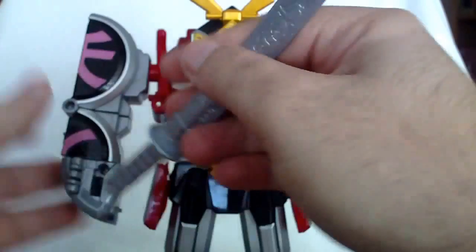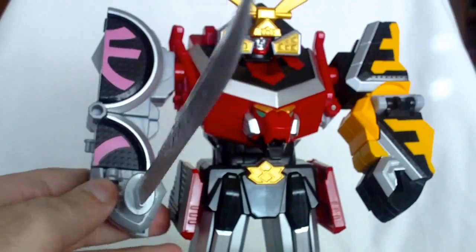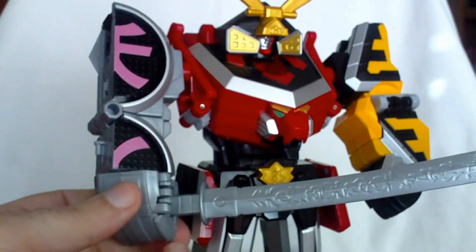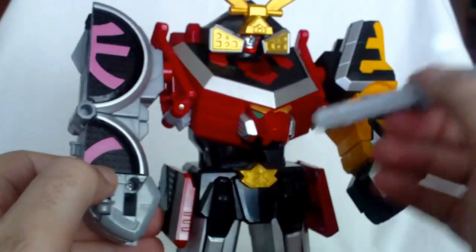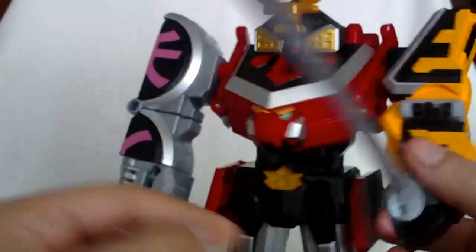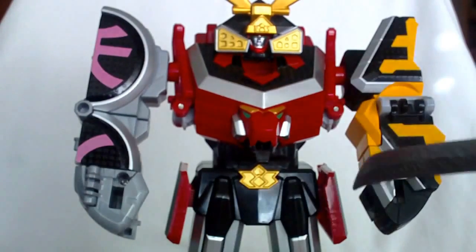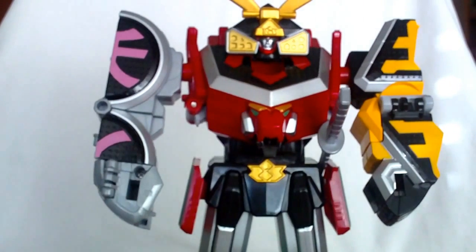To store the weapon on the Megazord, it basically stays there because of the way the weapon stores — the hilt sticks below the arms so it doesn't look that bad. It's okay to store the weapon, or you can have it just holding it. You can hold it on both hands; you can see the guard on the Monkey hand on the other side. It's basically your choice of storing it or displaying it. I prefer to have mine displayed.